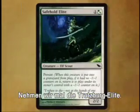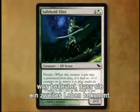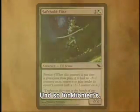Let's take a look at Safehold Elite. Safehold Elite has Persist, which means it gets a second lease on life. Here's how it works.